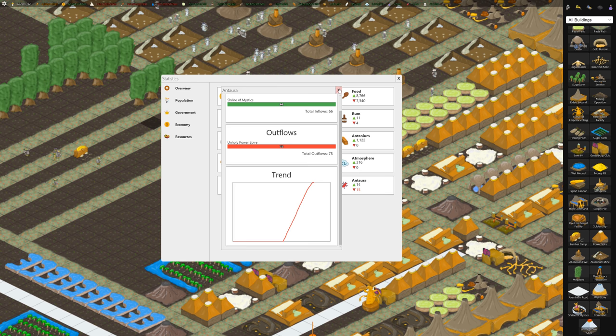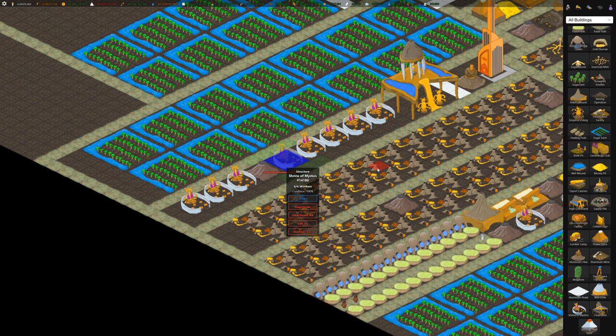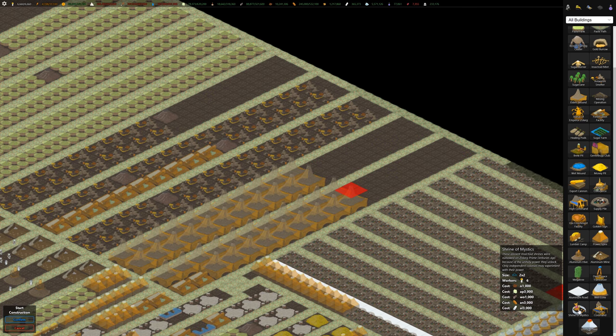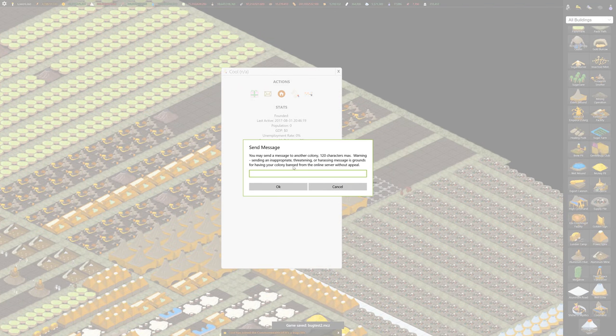We're actually consuming more Antura now so we need to build a few more shrines of mystics — let's put those over here. They take 3,000 aluminum to build so they're pretty expensive. The other new thing is these little notifications at the bottom — someone just joined our Commonwealth. Let's send them a message.